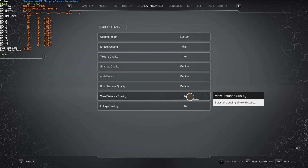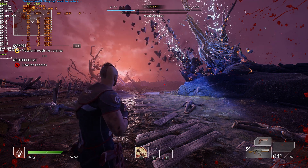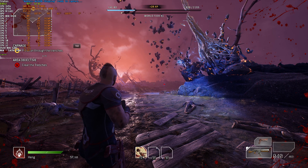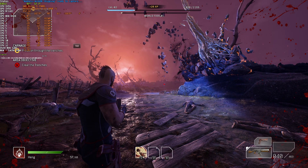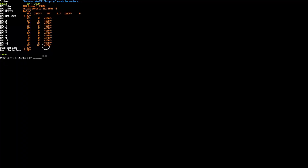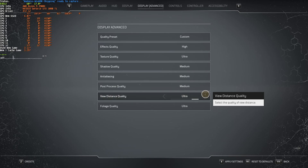View distance quality on ultra places me at 80-81 FPS. High gives around 81-82, medium still 82-83, and low 83. In this current scene, this isn't really much of an issue for me, so I'll have this cranked up as high as possible for the most view distance in-game. Though when you're looking over far distances, this could cause you to drop FPS. If you find yourself losing tons of FPS while looking off the edge of a ledge or something like that, this is something you'll want to drop.